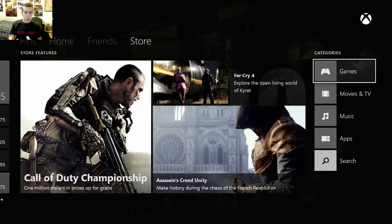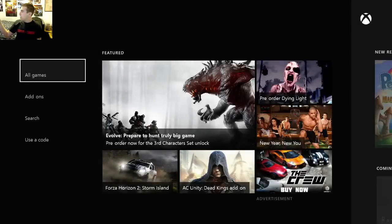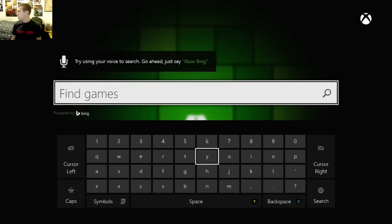What you do is, you just go on your Xbox, you scroll over to the right, you have a little store tab. What I did was — there's probably different ways you could do this — I clicked Games. You can obviously see 'Prepare for the Hunt' right there on the home screen of Games, but what I did was I personally just went to the search bar and typed in Evolve.